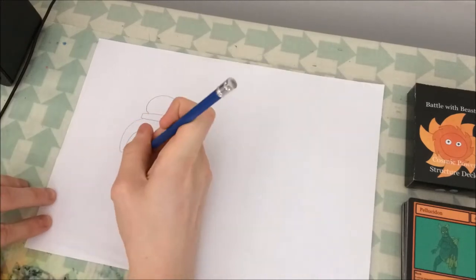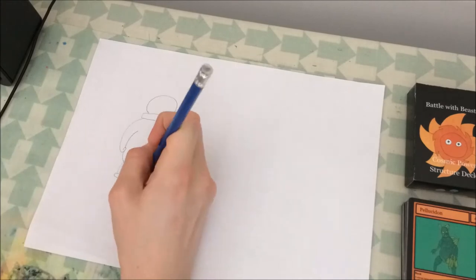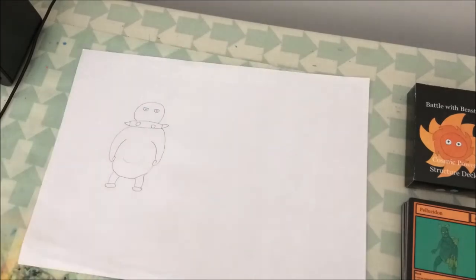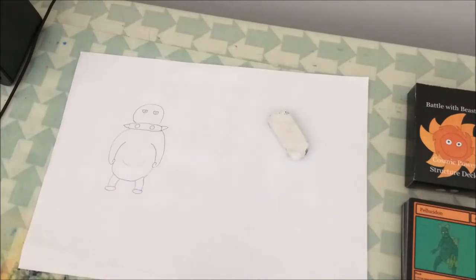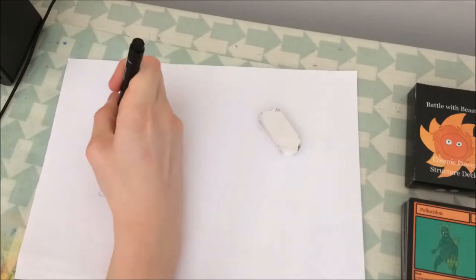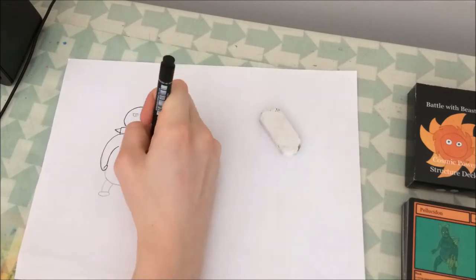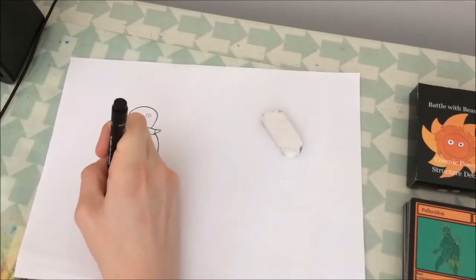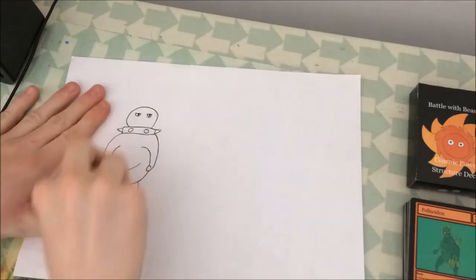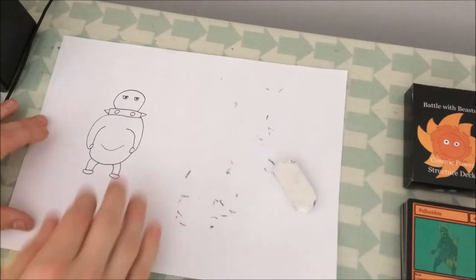Next we have the card Doombra. This is a fiend type creature in set 2, based on — I'm not really sure — punk, bully, I don't know. It's quite a standard one, just a little fat person with black skin and a collar with spikes in it.